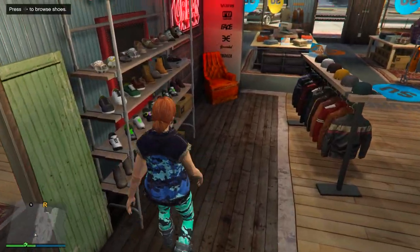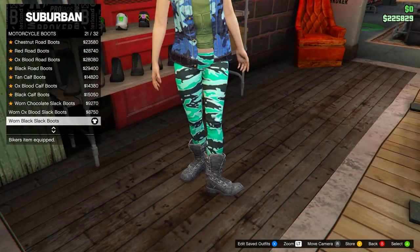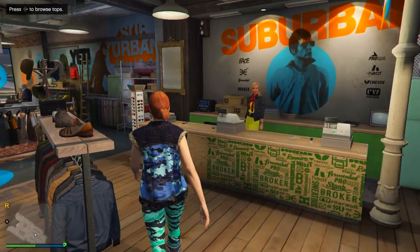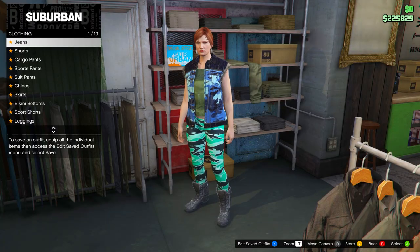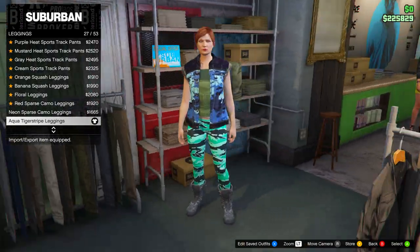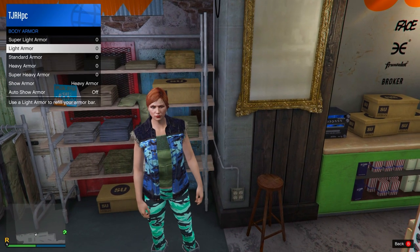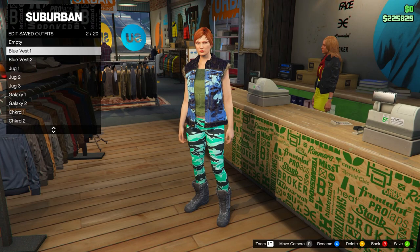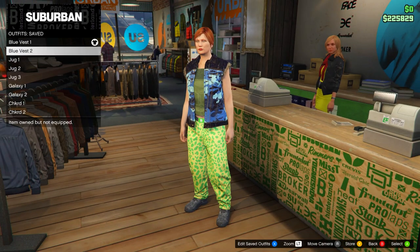Go to shoes and head down to Motorcycle Boots, selecting the Worn Black Slack Boots. Then go to the pants section, go onto leggings, and equip the Aqua Tiger Stripe Leggings. Once you have those, it's very important — you need to equip the Heavy Armor from your inventory. Then save this to slot number two and name it 'Blue Vest One.'